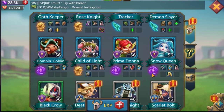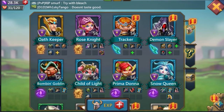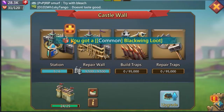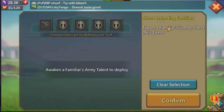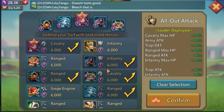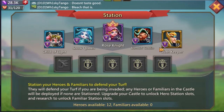Now let's go over to my wall. I don't have any familiars open yet, but I do have some heroes stationed. I need to change one out — I'll swap that to Old Keeper. So now I have one gold and one purple on the wall.